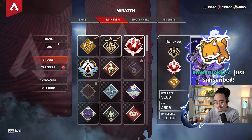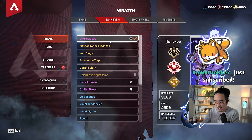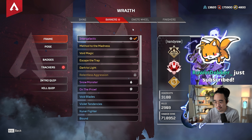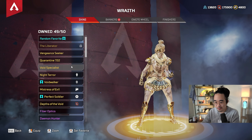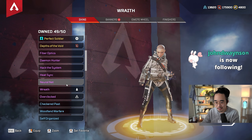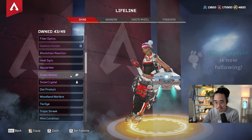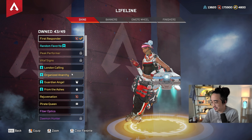I think I'm necessarily missing a lot of commons. Maybe we'll get a lot of the common items. Like I already have almost all of Wraith's banner frames and almost all of her legendary skins — actually almost all, I don't have this one. So like I have a lot of the items. I have a feeling I'm just going to get a lot of crafting materials.